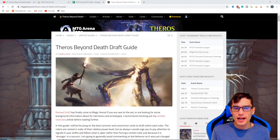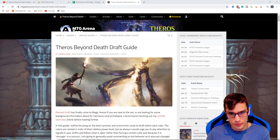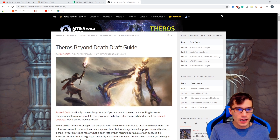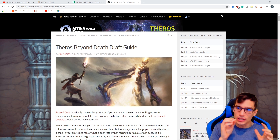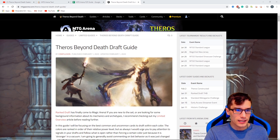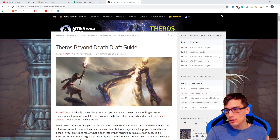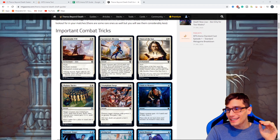Our last step before we start opening these packs is to familiarize ourselves with Theros Beyond Death draft limited. I like to read a draft guide and a sealed guide. We've spent up all our gems and got as many cards as we can, but we've still got that gold saved up, so we're going to drain it into our drafts and try to farm out the rest of the set — which means being more informed than your opponent. I'm going to have a link to a draft guide article by Compulsion in the description below. He's a great guy and an expert limited player — I really recommend giving it a read.